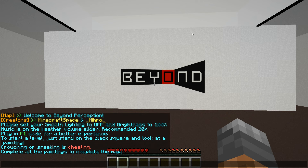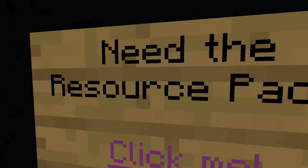I'm not sure if this is music I'm hearing or not, but whatever. Play in F1 mode for a better experience. Crouching or sneaking is cheating — I'll have to remember that because that's just something I do second nature in Minecraft, I sneak all the time. Start a lever to stand on the black square and look at the painting. We'll do it in F1 mode — we'll try at least. We have the resource pack.